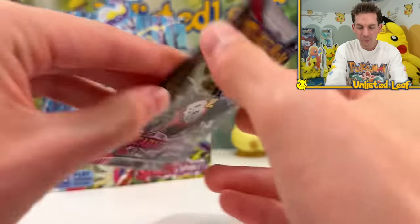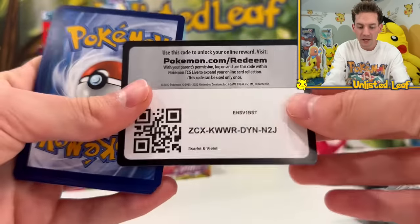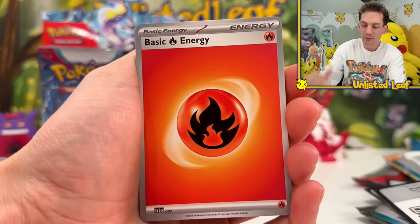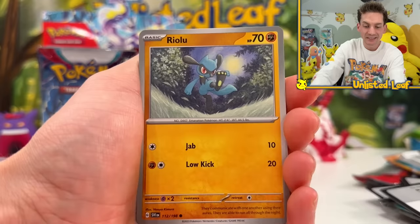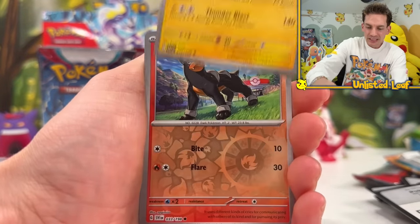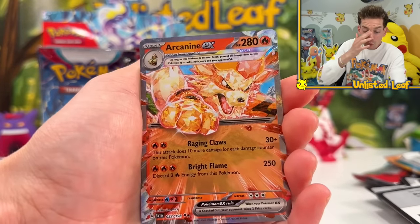Koraidon alternate art is easily the card I want the most. A lot of people are going to be hunting for those two gold cards - the Koraidon and Miraidon. But honestly, anything with texture on it is really good. Any EX card is going to be fascinating because it's the first set with the lowercase EX on it.